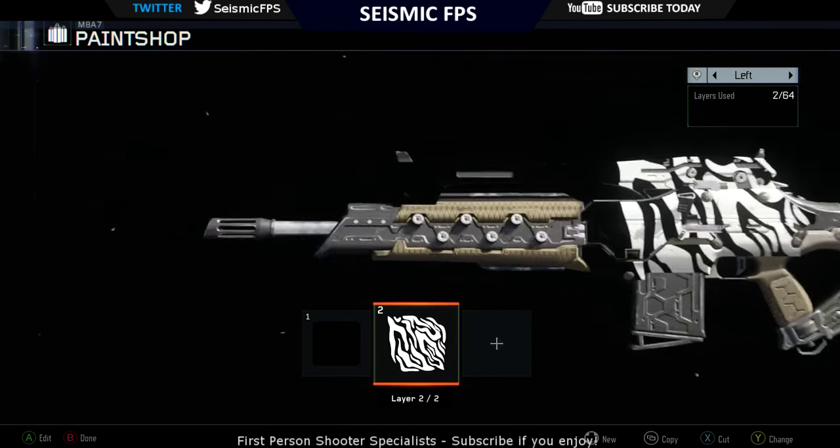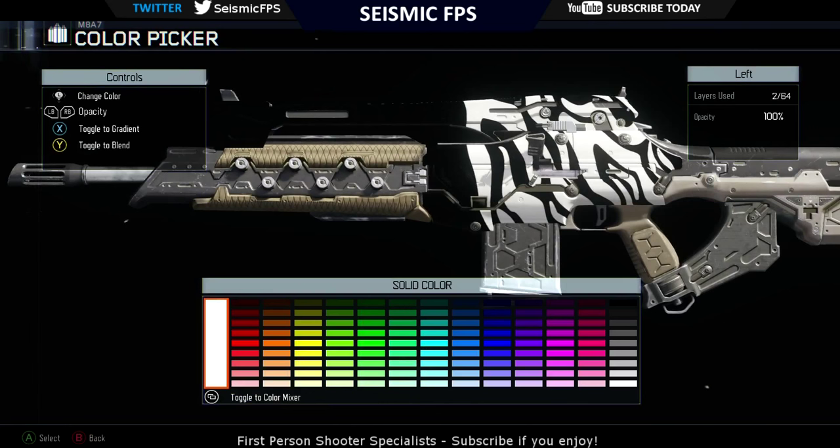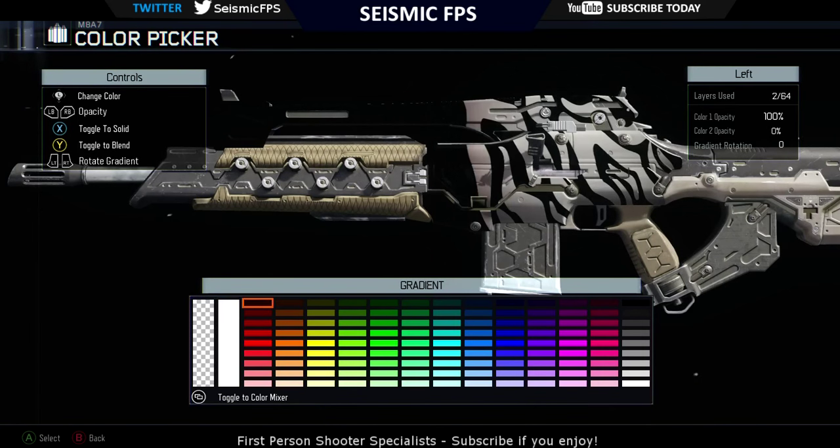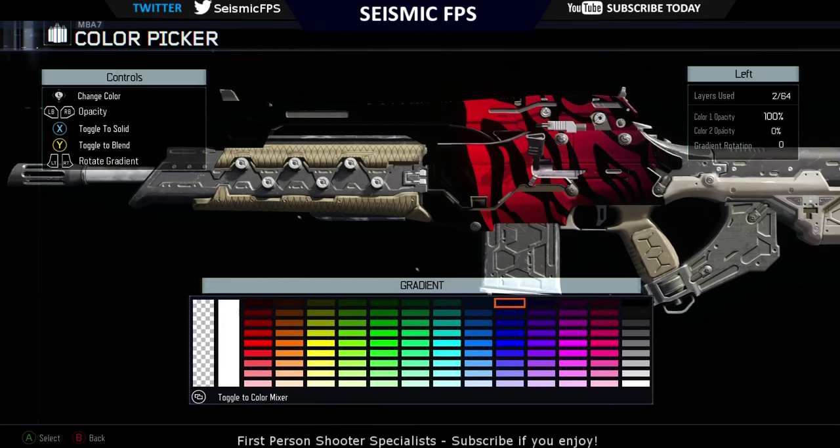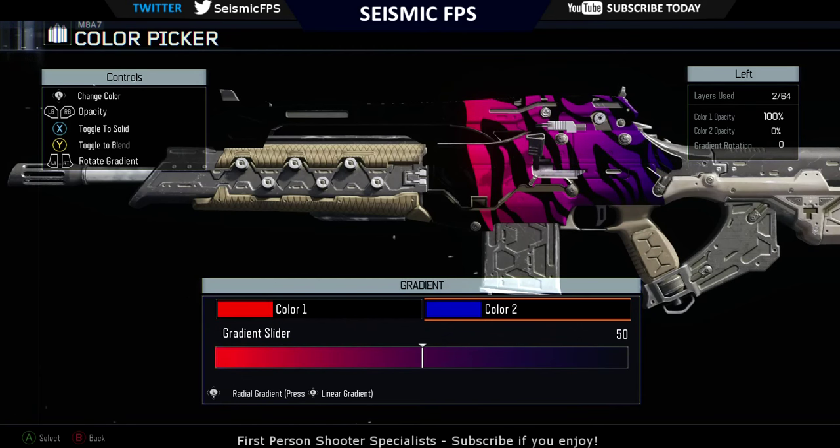Now we go to colour picker, toggle to gradient, change the first colour to a red. This is what I'm going to choose — you can use whatever two colours you prefer. And I make the second one a blue, just so it makes it a nice pink to a purple.